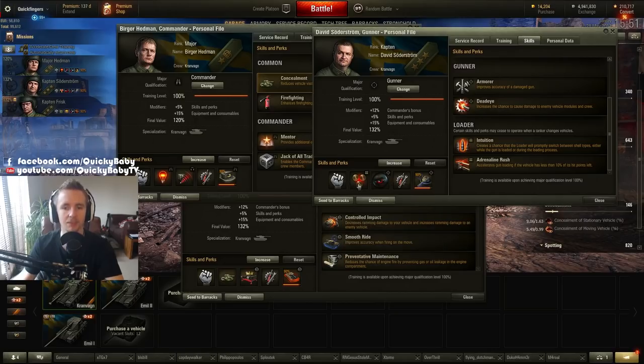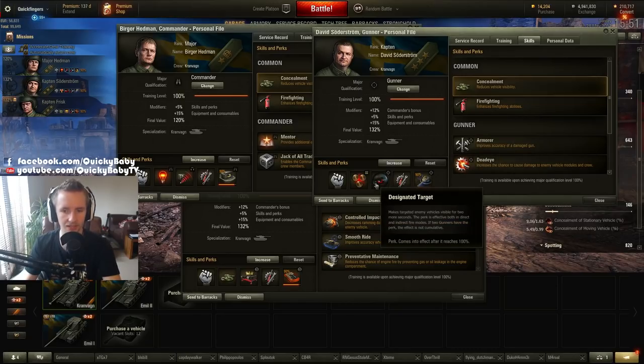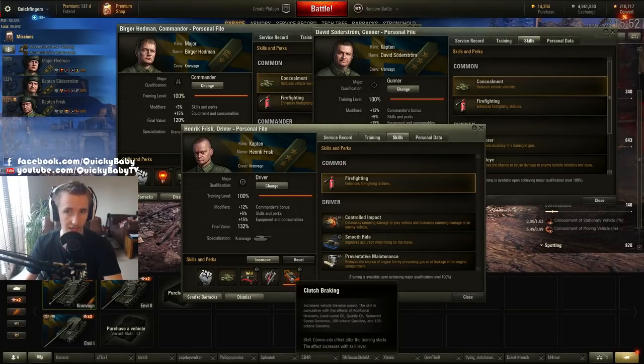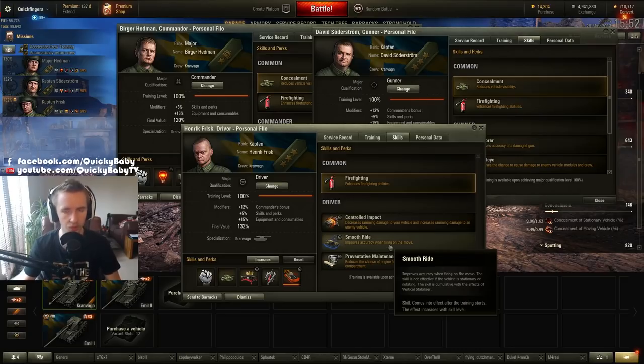On the gunner, take brothers in arms and safe stowage to improve ammo rack durability, then snapshot and repairs. With an exceptionally skilled crew, designated target can be very useful to illuminate targets a little longer when they leave your view range. For the driver, take off-road driving and clutch braking as soon as possible — this vehicle turns like a boat. I'd take repairs and possibly smooth ride so I can shoot on the move.